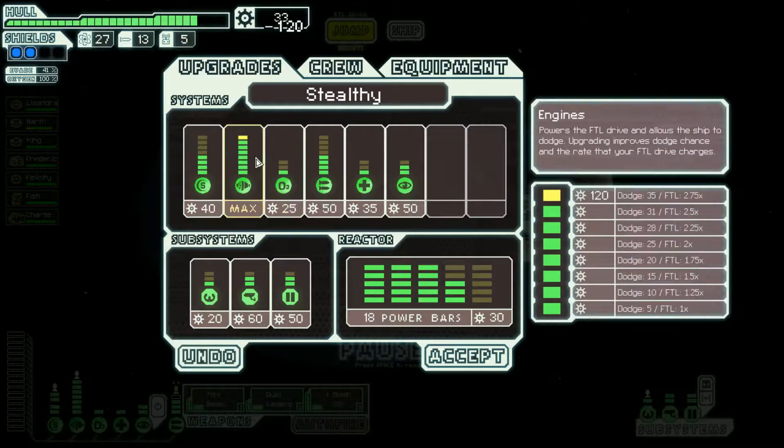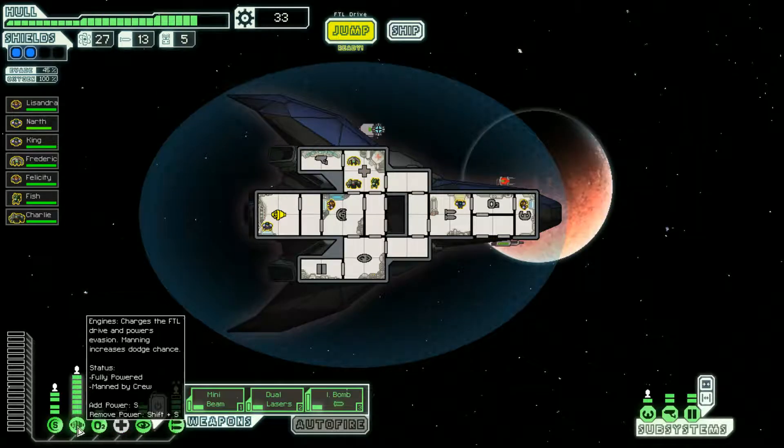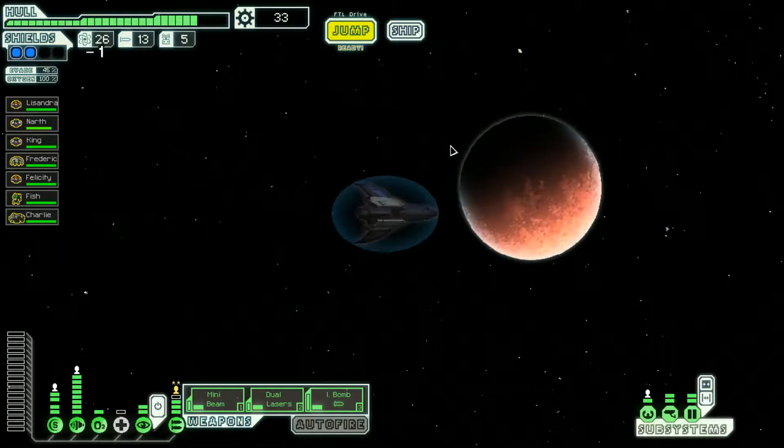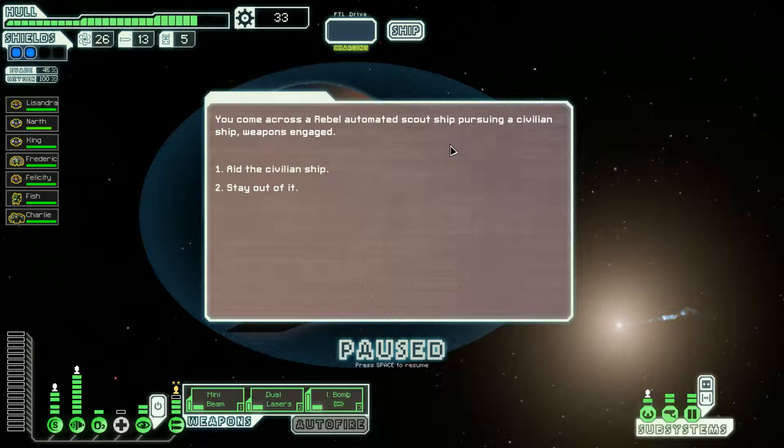Let's upgrade our engines to max — there we go. Divert power from the med bay to that — all right. Probably shouldn't have done that. Apologies — I was trying to save scrap for the store and new weapons, so I probably shouldn't have upgraded engines right now. Let's aid this nearby ship.